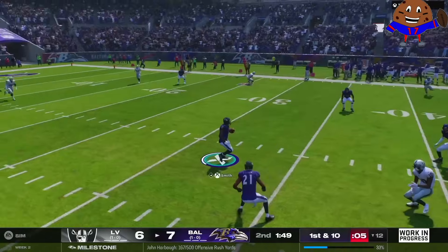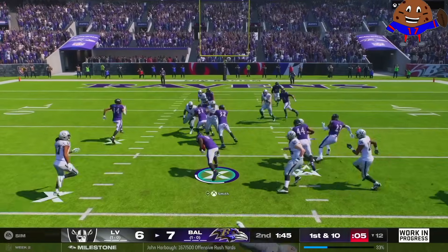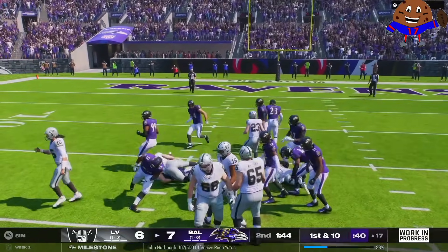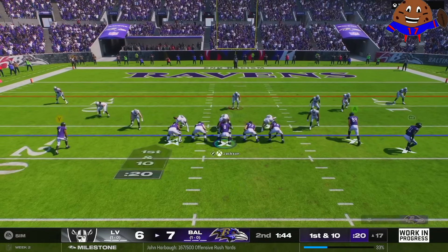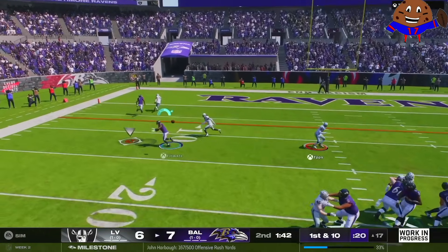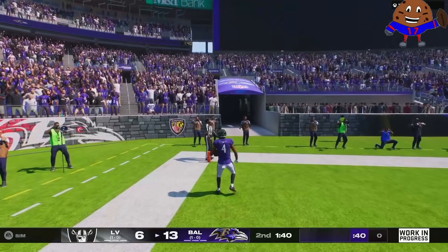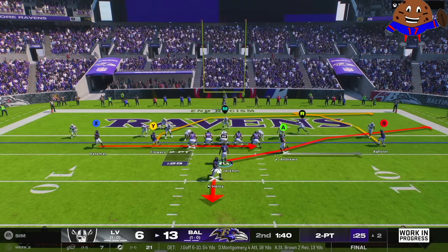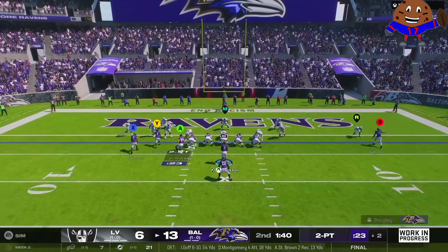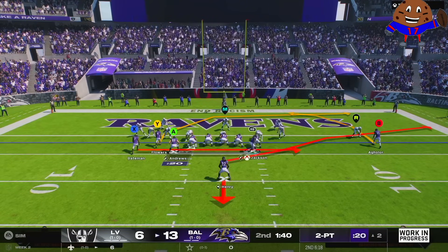Not for long because my opponent makes the grave mistake of putting his hands in the cookie jar. You never want to do that because we're not going to let you get away with it. Just like that, we get the ball right back in fantastic field position. Derek Henry in motion, Lamar Jackson with the ball — touchdown! Give that man his flowers once again. It's Zay for the second time today. We motioned to empty single back with Lamar Jackson.